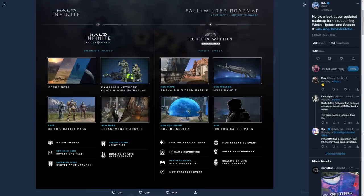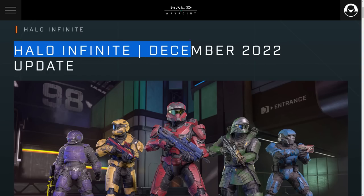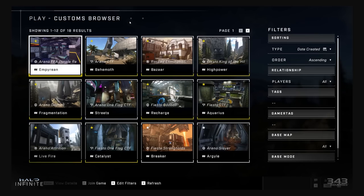This December update really showcases what it looks like when 343 is all hands on deck for the live service of Halo Infinite. Because if you guys remember, we were not supposed to get the custom game browser or in-game reporting until Season 3 of Halo Infinite. But when I read the Halo Infinite December update and saw that there was a custom game browser, my mind was officially blown. The custom game browser is going to be probably the biggest talking point people are going to be praising for this game.